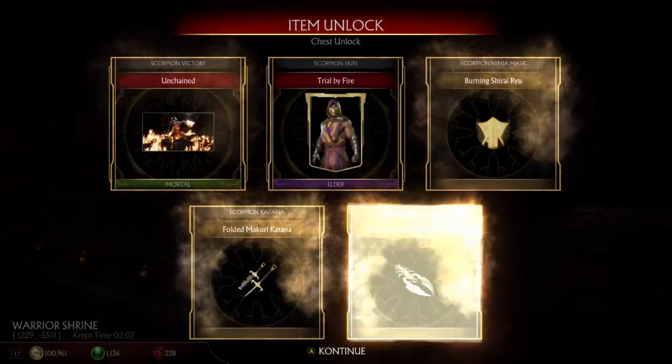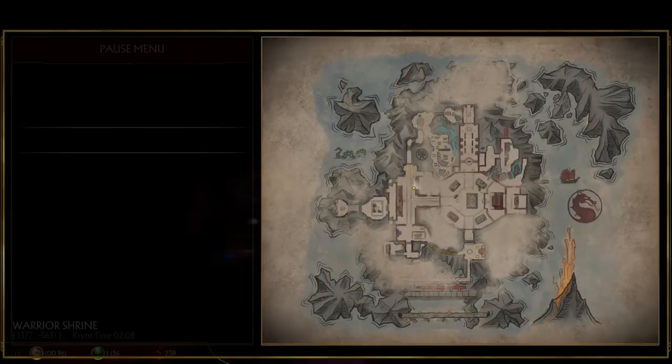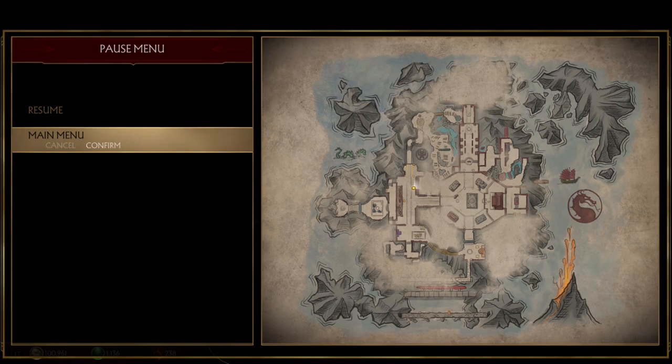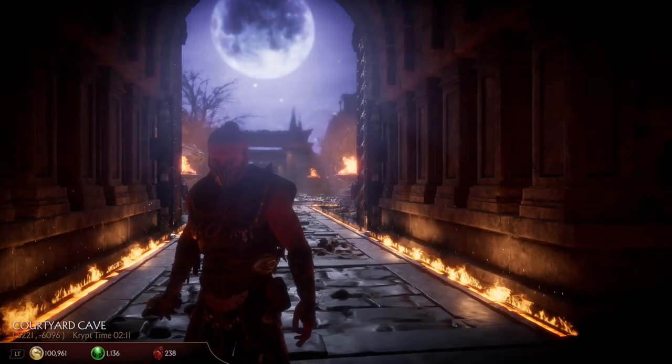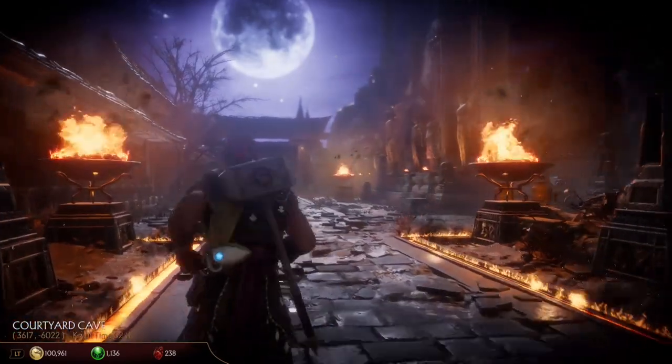I know a lot of people that took the time out and grinded 50 fatalities for multiple characters in order to get these heads and get the costumes and the different items you get. So this will save you an extreme amount of time. Take advantage of this while you can before it gets patched.